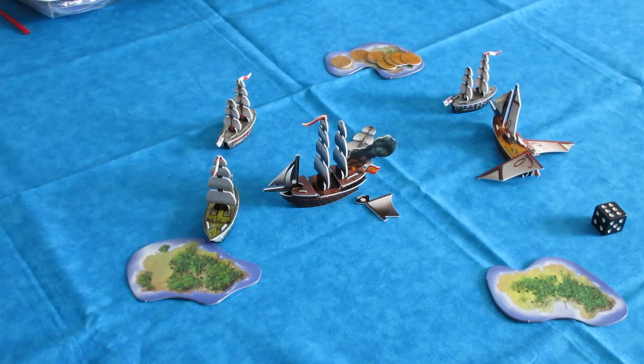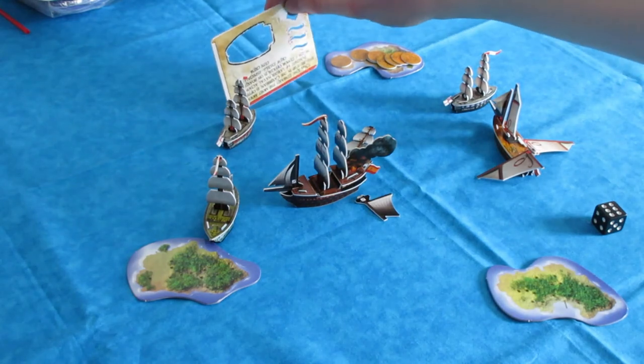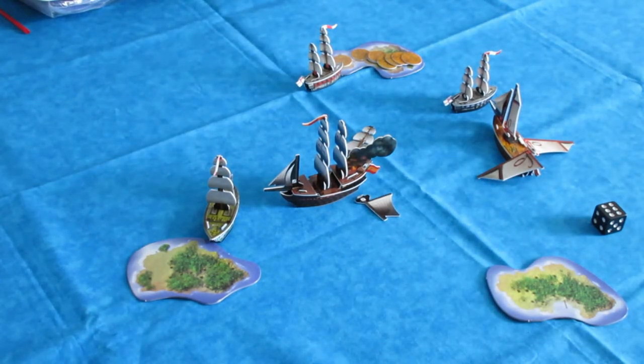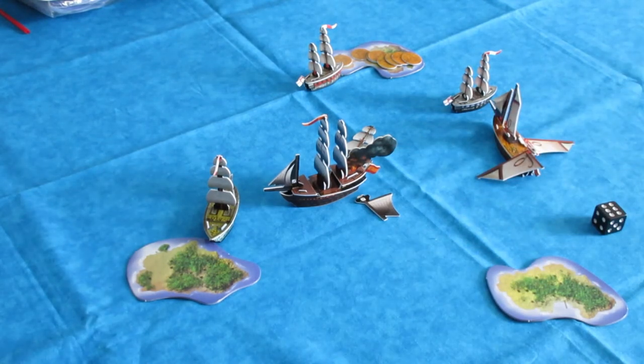For the final English ship this turn, HMS Antelope gets a move action and docks at the wild island. She doesn't have an explorer, so she can't explore until next turn — exploring is a separate action I'll go over next turn. The English had a solid turn: they set the Eagle on fire and took masts off the Corazon. It's getting pretty tense already.